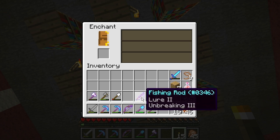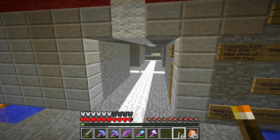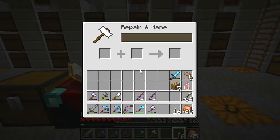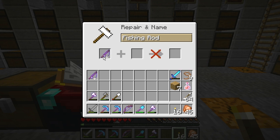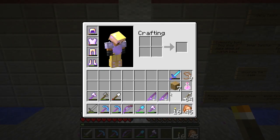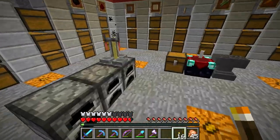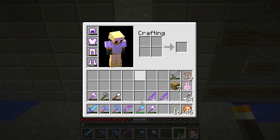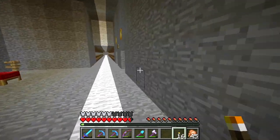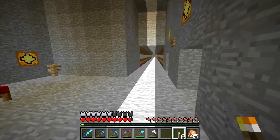Lure reduces the wait time for a bite event to happen — not necessarily a fish, it can be treasure or junk. Having both Lure and Luck of the Sea on the same rod would be very nice. But combining them is too expensive for something that won't last long. Fishing rods are only 64 uses by default; Unbreaking III might extend that to maybe 180 uses, so it'd probably be faster to just make fresh level 30 enchants and use them up.